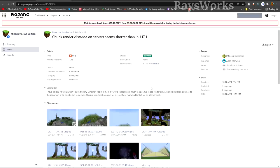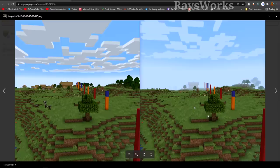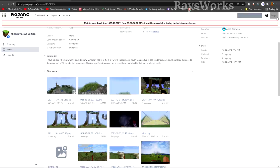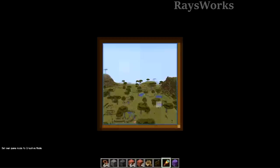They also fixed a bug where chunk rendering distance on servers seemed shorter than in 1.17. You can see the comparison: 1.17 on the left and 1.18 on the right — without changing any settings, fog would creep in much closer, and cranking up render and sim distance to max didn't help. This is now fixed in 1.18.1: world fog now starts further away from the player, and fog is no longer placed in a spherical area but instead a cylindrical one.